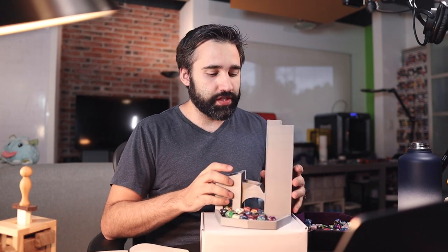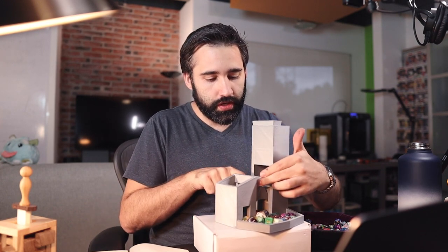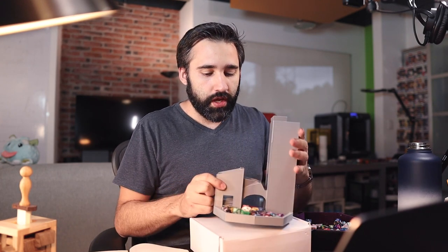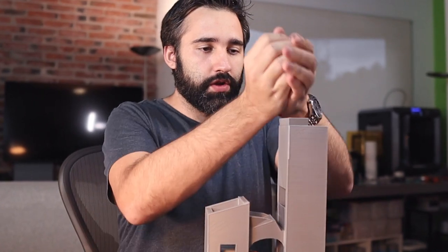Things I want to improve for the next version: making this little hole smaller so it actually goes where it needs to go; making this higher since most of the time the die hits this part and goes out; closing the back part so dice don't escape; and making the design look a little bit better since right now it's just cubes. One final shot I want to do is throwing a lot of dice — this is probably gonna be mayhem, but just for the sake of entertainment, here it goes.